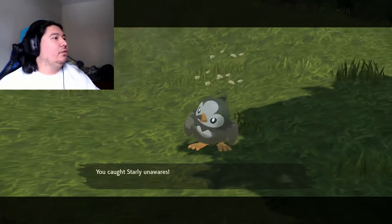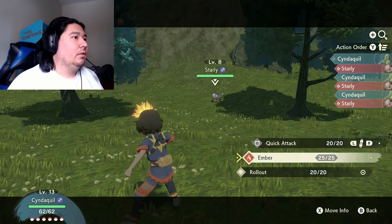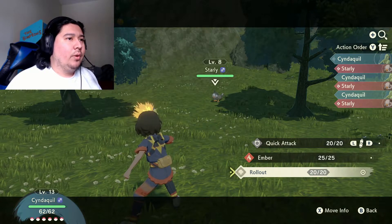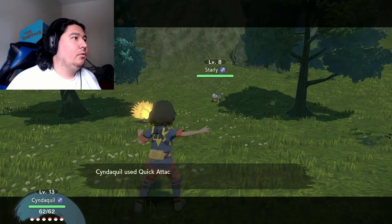I didn't want to battle it — I caught the Starly unawares. That's okay though. Didn't we teach Cyndaquil Swift? I could have sworn we did. Let's use Quick Attack on it.